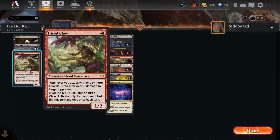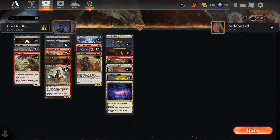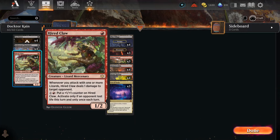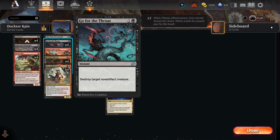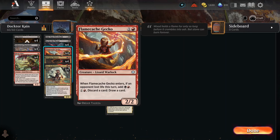Whenever you attack with one or more lizards, it deals one damage to target opponent. You can put a Popo counter on it only if an opponent lost life this turn, but we've got a lot of ways for people to lose life, so you can get that early if you have the extra mana. There's also a card that gains plus two, and whenever it dies you return it to the battlefield tapped and get a treasure token.